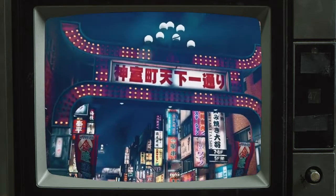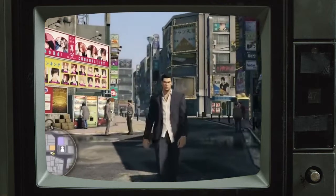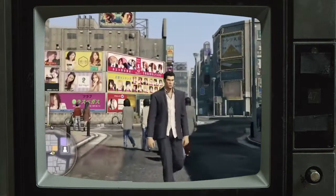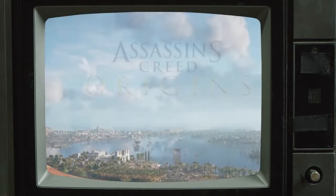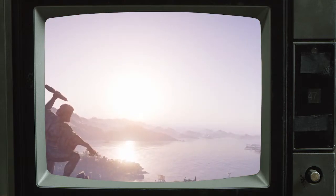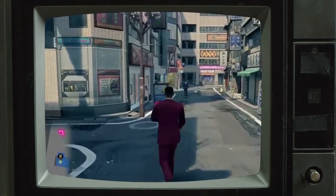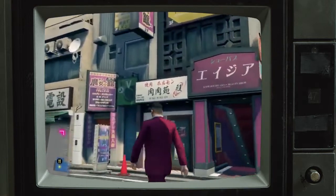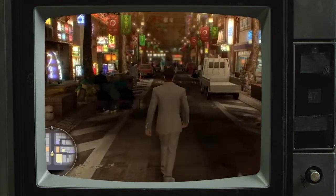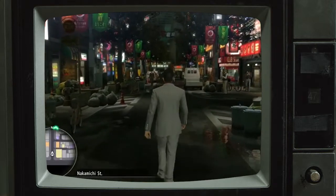The same map of Kamurocho has been the main setting for the Yakuza series since the beginning. It has slowly changed and evolved as the games got better graphically, while largely staying the same in terms of its scope and layout. This is unusual for a series of open world games, as most other open world games have a completely new location for each new game in the series. So is the Like a Dragon studio just saving some money by repurposing old assets, or is there a benefit to returning to the same open world map over and over again? By reusing the same map throughout most of the series, different places in the world of Yakuza gain new context and depth.